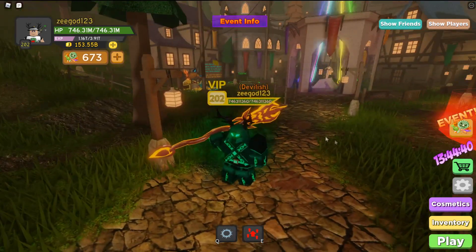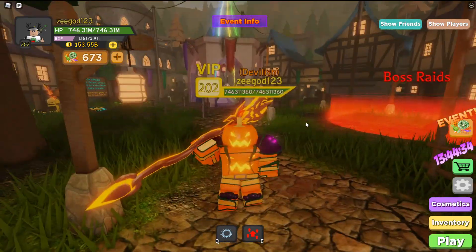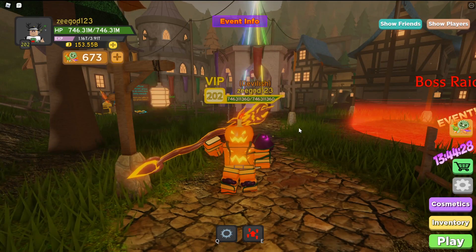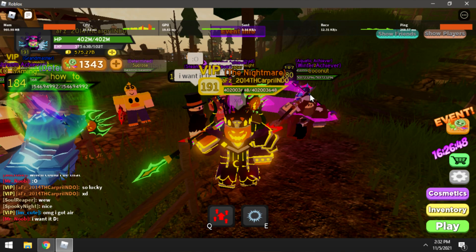There's also the armor — Pumpkin Warrior — this is a really cool combination, I have to be honest. Here's the other screenshot from 'something2014THC_Capriol' — I think it's just Capriol. Thank you for sharing the screenshot on the Discord. Here you can see the staff and the armor together — it really looks devil-ish, you know? I think it looks way better than last year, in my opinion.